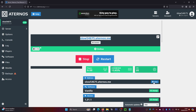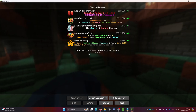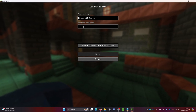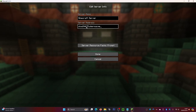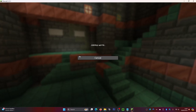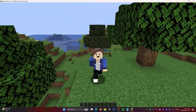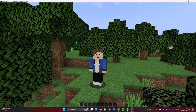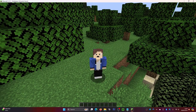Copy your IP address from the dashboard and load up Minecraft. Go to Multiplayer, click 'Add Server,' give your server a name, and paste in the server address. Share this address with your friends as well. Click 'Done' and your server will appear — click the play button and you'll join your server. Your friends can join at the same time. As long as someone is active on the server it will stay up; it will only shut down if you're AFK.